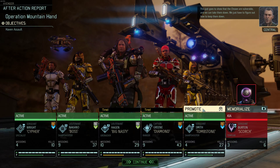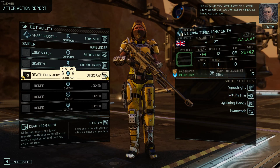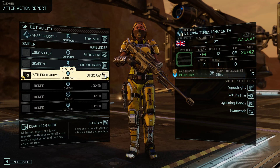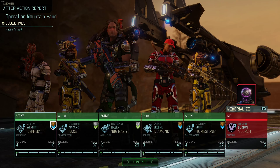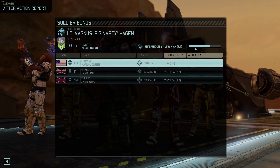I did get 5 civilians but I think if I had killed one of mine that person would've gotten a 5 as well. Maybe lost a soldier — lost our Templar. Which is a little bit sad. But we'll soldier on. We'll have to try and recruit another one, although they'll be squaddies. Still don't understand what happened there — I guess I can watch the video and see what happened. One promotion. This just goes to show that the Chosen are vulnerable and we can take them down — we just have to figure out how to keep them down.